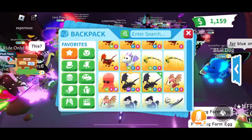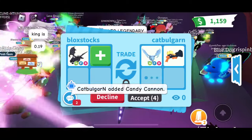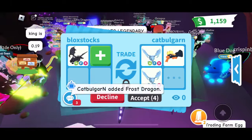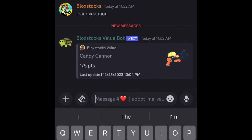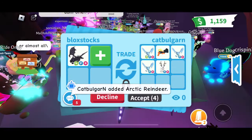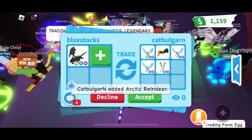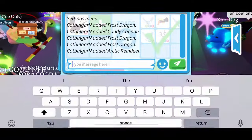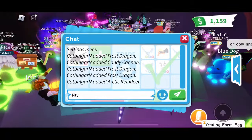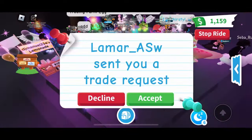Cat Burglar N — let's see what they put up for the Neon Shadow. They offered a Neon Frost Dragon at 280 points, a Candy Cannon, two Frost Dragons, and an Arctic Reindeer. The Candy Cannon is 175 points — that's 675 total for my 705-point Neon Shadow Dragon. People are offering way less than 700 points for the Neon Shadow right now. Maybe it is going down in value.